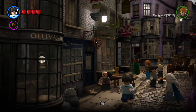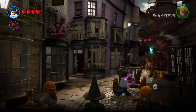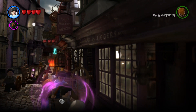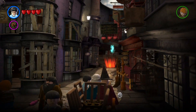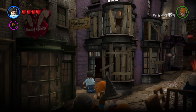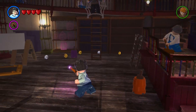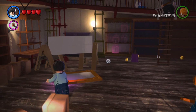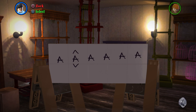I never knew this — in the Leaky Cauldron, over here is where Weasley's Wizard Wheezes is. It's actually under construction, which is very neat. Right here is where the cheat codes are. It's actually supposed to be a box, but right now it's not.